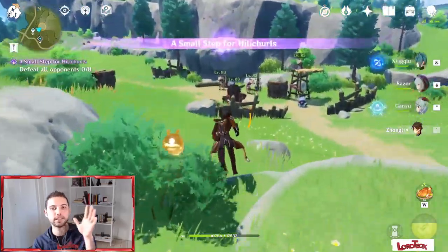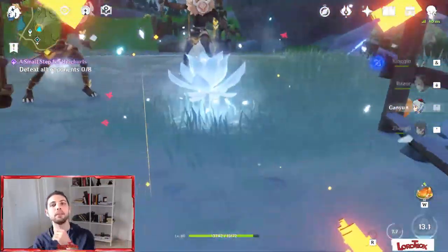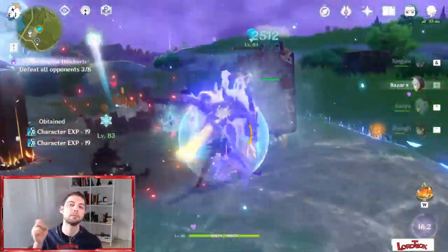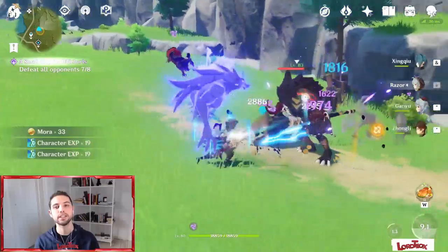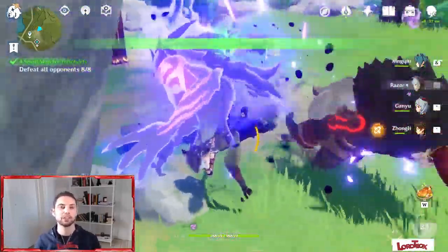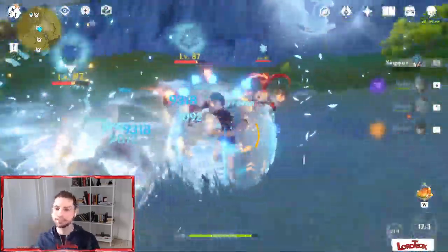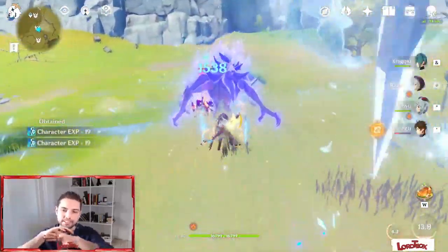Let's talk about team composition and elemental reactions. I'll mention Fischl and Chongyun at the end, so don't worry if I don't cover them right away. The best elemental reaction you want to trigger with Razor is Superconduct, which reduces enemy physical resistance by 40% for the next 8 to 9 seconds. This is amazing, especially for a physical damage build, but it's good for an electro build too. New characters like Ganyu are perfect for this — combine Ganyu's ultimate with Razor's ultimate and you deal an insane amount of damage in 15-20 seconds.